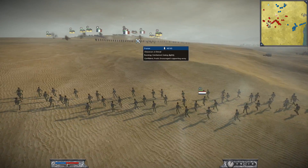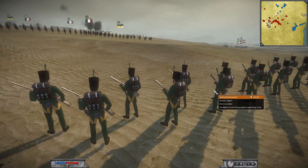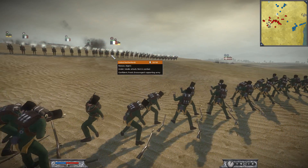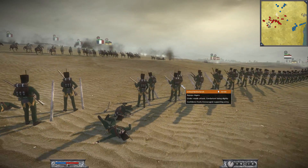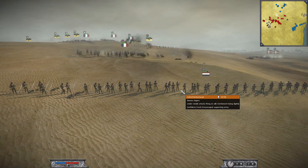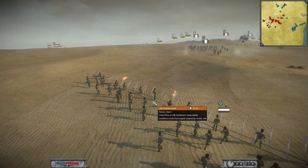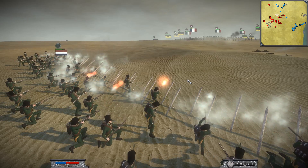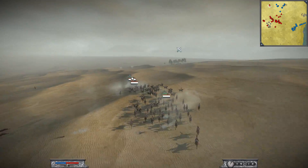I notice some cavalry charging down, so I put down stakes for my skirmishers. They get a volley off but I do put down the stakes in time — so they are safe from cavalry charges. It could have been pretty deadly. I get some shots off as he runs away. My cavalry, unfortunately, is getting harassed by enemy artillery — they actually get a really devastating shot on my Carabiners.